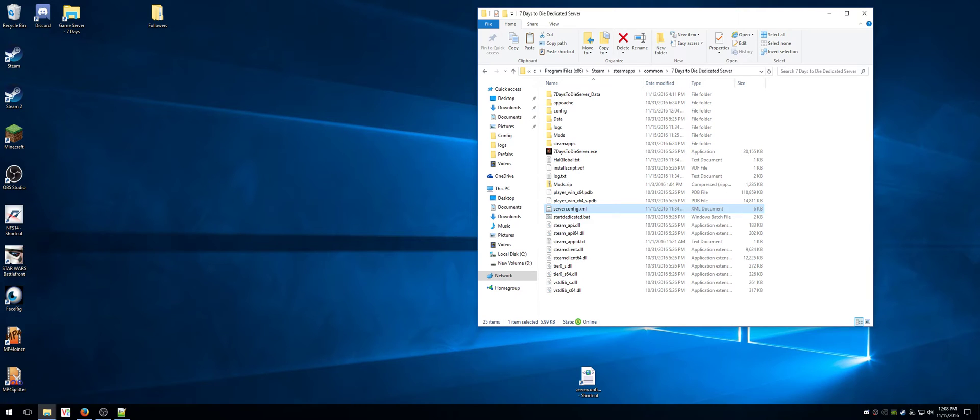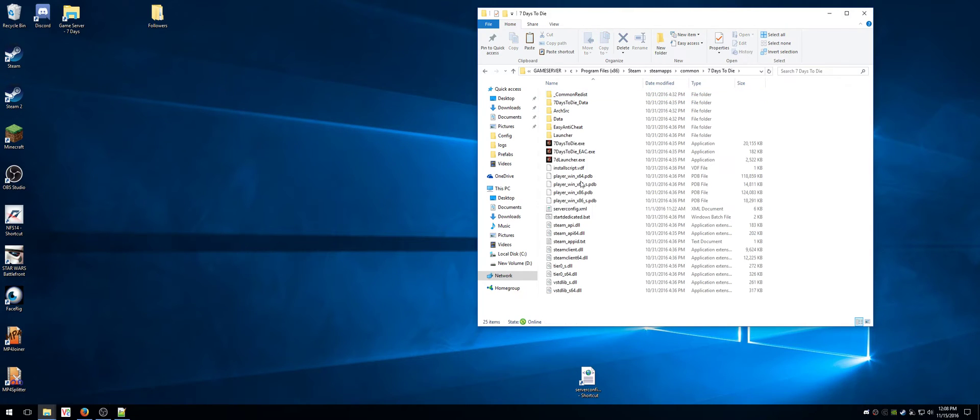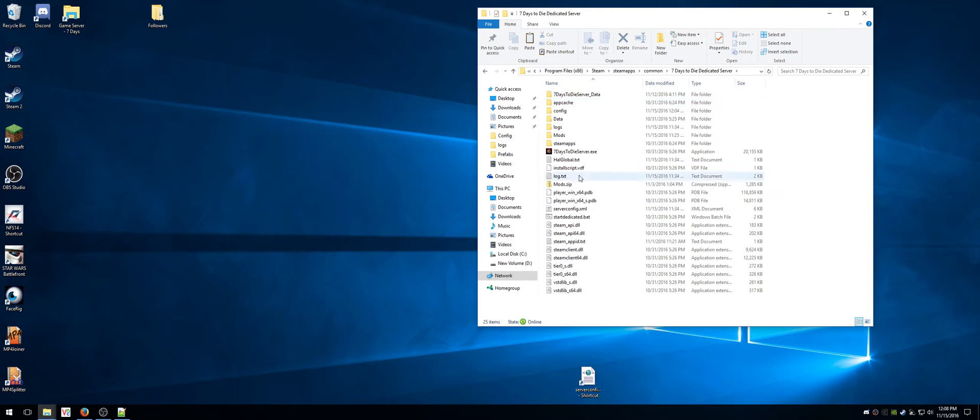I wanted to talk a little bit about the server config file. It's a pretty important file when setting up your server for the first time. It can be located in your 7 Days to Die dedicated server folder. You don't want to go to the game install folder because that's not going to help you with your dedicated server — you want to go to this one, and it's sitting right there.